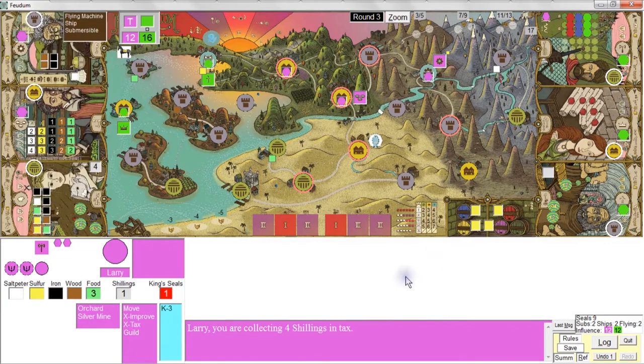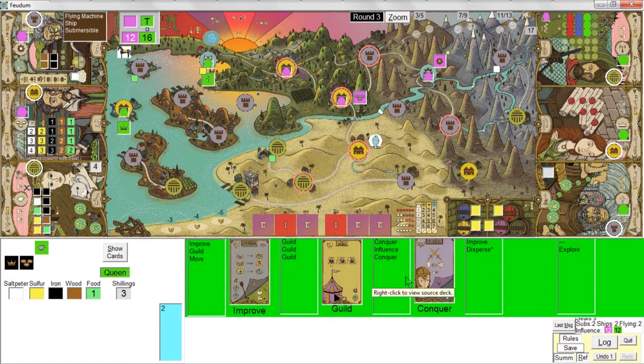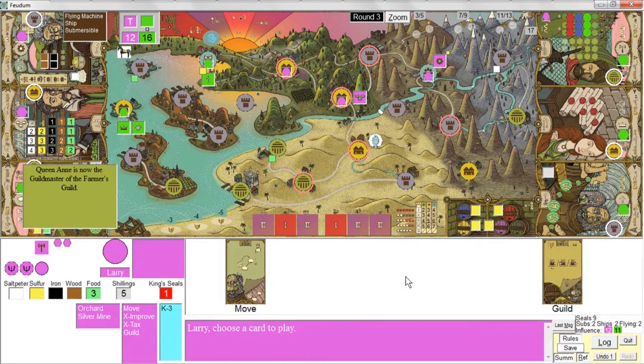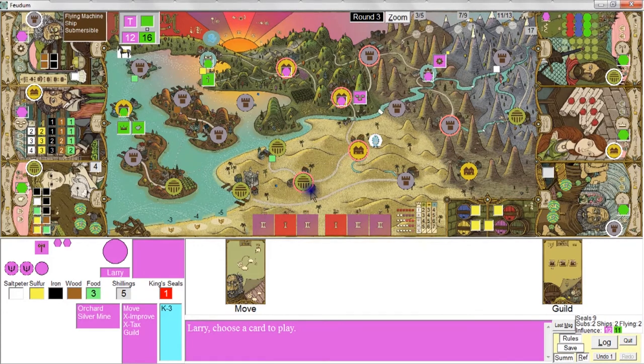I'll do a tax action — now I'm getting four shillings because of my feudum. She is doing another conquer but can't conquer anywhere, so she does a migrate instead. She randomly migrated a pawn, and she's now guild master of the Farmer Guild. So she's already guild master of four guilds. It's impossible for me to compete with her there — I'd have to really focus my game.